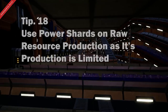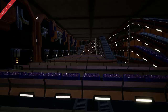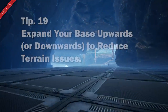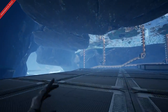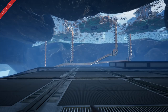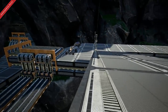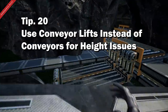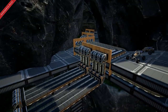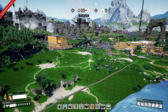Tip number eighteen: late game you'll notice you're only really limited by the production of raw materials, so I recommend prioritizing using your power shards for the production of raw resources. Tip number nineteen: expand upwards or even downwards if you have the ability. I've found a place underneath the map where I'm going to be developing my next base, but going upwards rather than outwards means you're not fighting the difficulties of terrain. Tip number twenty: use conveyor lifts where possible — they're often more spatially efficient than long branching conveyors spanning several layers, which allows you to fit more into your factories.